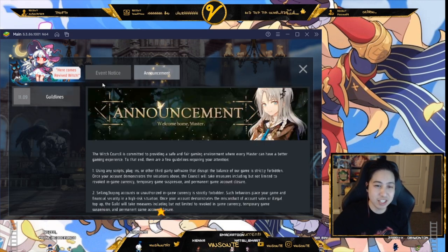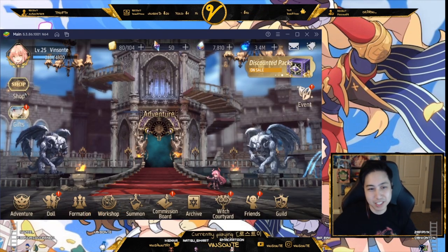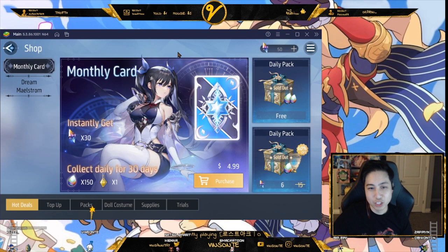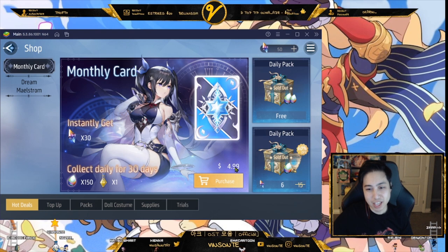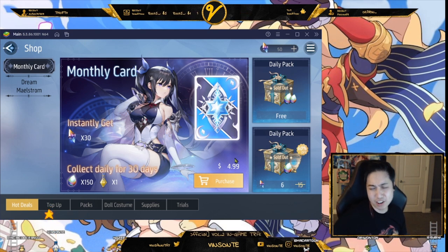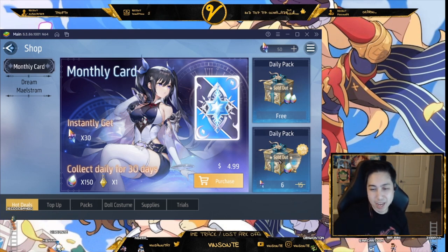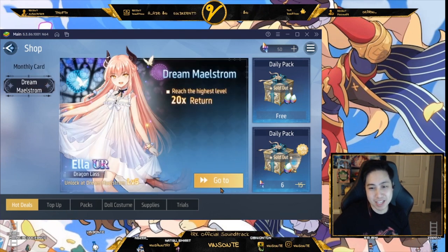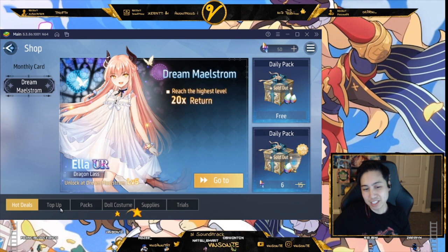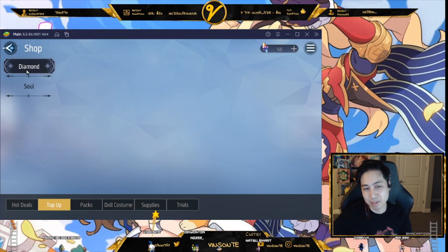We'll go over the banner stuff later. Here we have the Shop. The monthly card is pretty worth it — you instantly get 30 premium currency. If you're going to spend even a little bit, this is probably the one to get, and the first time you buy it is actually a dollar off. Daily packs are free — use these for some minor Souls. The battle pass at level five gives you Ella, which is a nice thing to consider getting.